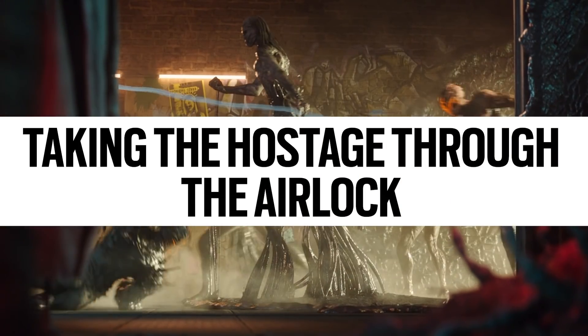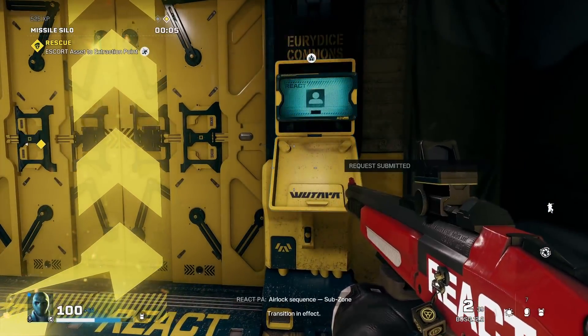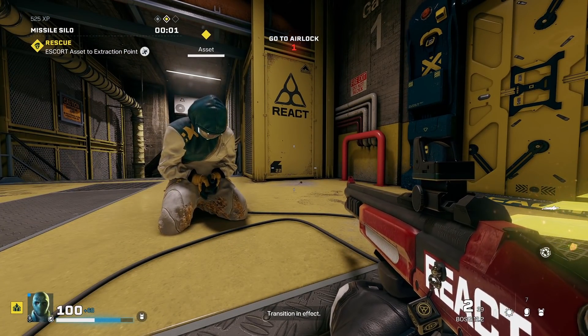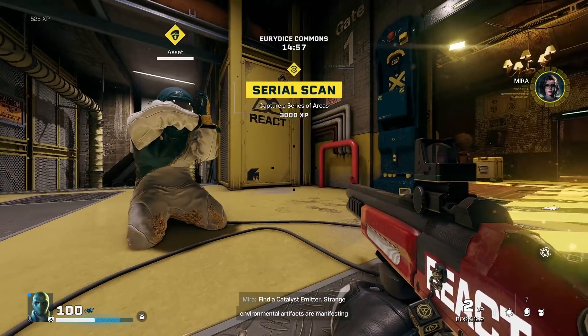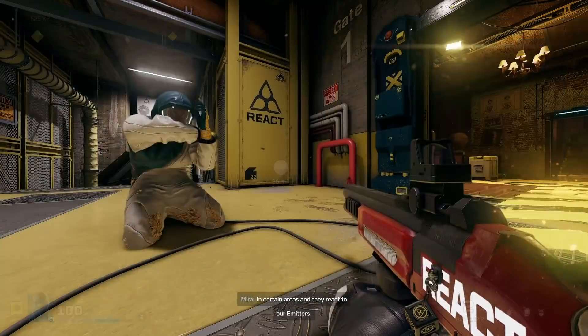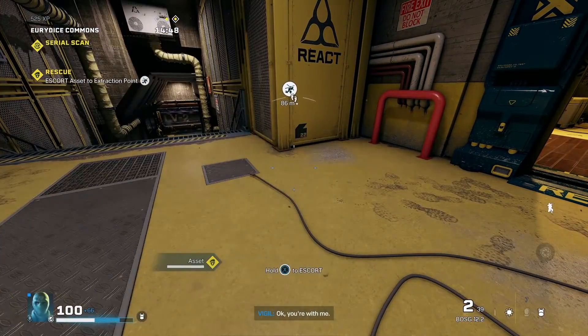So the very first myth I thought of was: can I take a hostage through the airlock? You're supposed to take them to the evac and get them out. But here I am in the airlock, moving on to the next zone. You can see that the objective disappeared, but he's still there. Objective is still above his head. You can see that we've moved on from the hostage rescue, but he's still alive and fine.